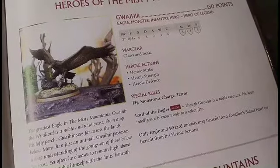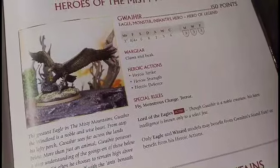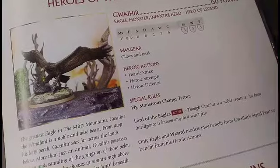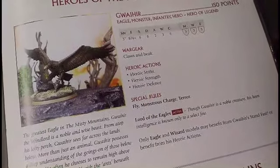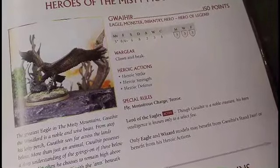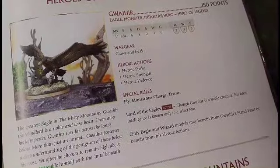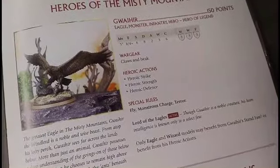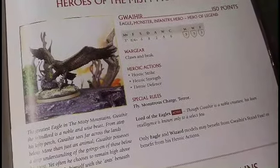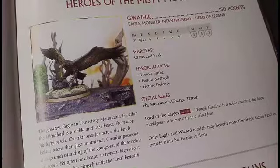Defense eight, two attacks plus one on the charge because of Monstrous Charge, three wounds, courage six, three might, three will, three fate. He does have Heroic Strike — basically the key heroic in this Monster Mash — although he won't need to use it in this particular match because he has a higher fight value than Gulhavar, and Gulhavar himself cannot heroic strike. He also has Heroic Strength, Heroic Defense, and Terror, of course, because he is a monster.